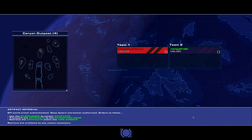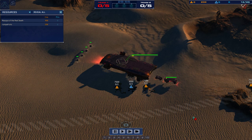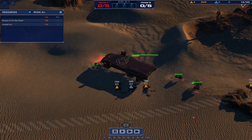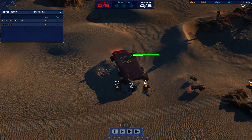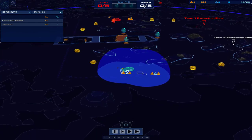Canyon Outpost — Mask of the Red Death versus Romper Frolic. I really want to see Mask sort of taking the initiative, being more aggressive. We shall see though. We have a very large map, so this could very easily go to late game.